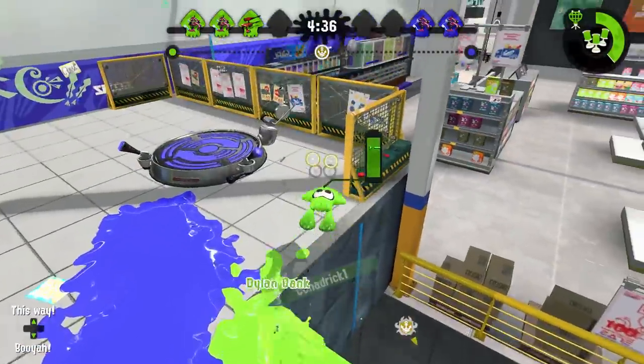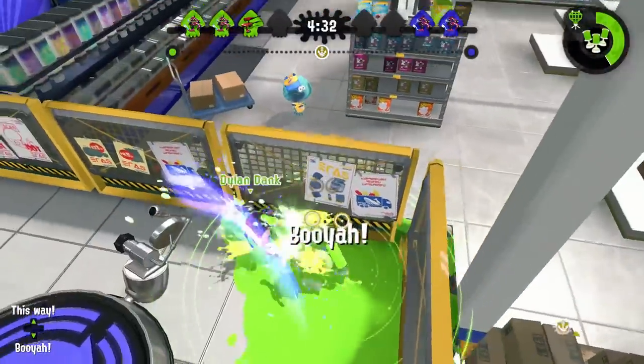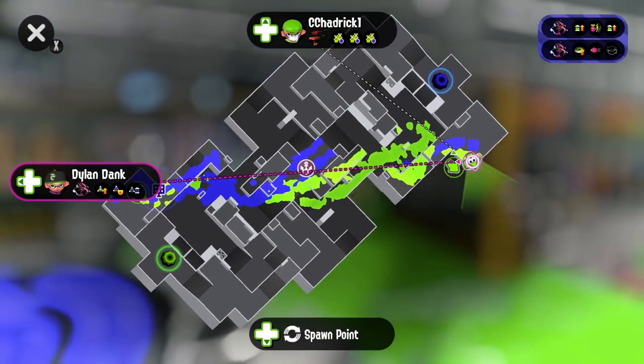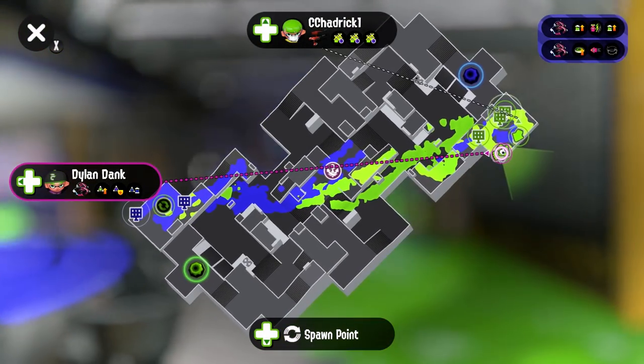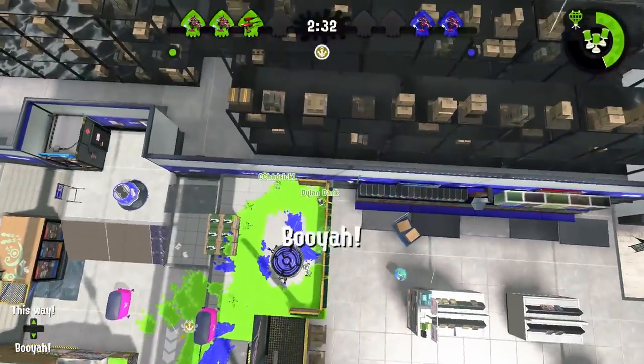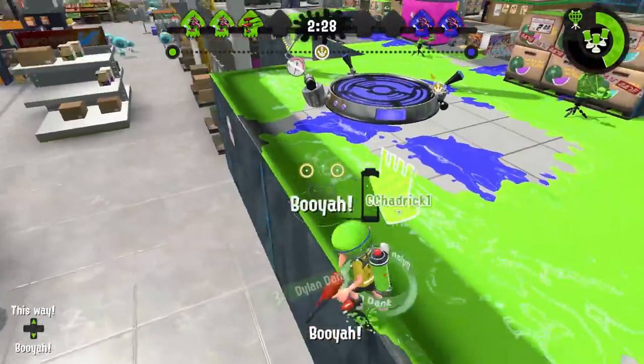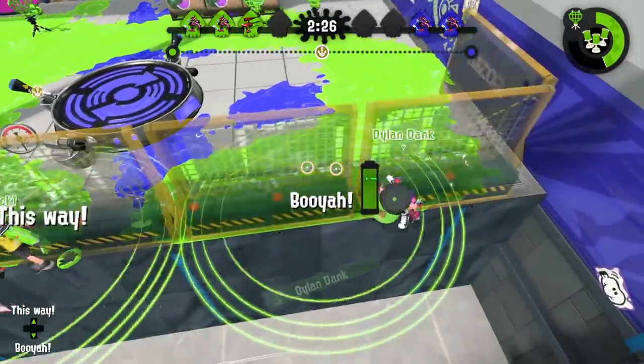To get into the glitch found by Salty Rage, you need to use the dualies. You dually dodge roll between the spawn shield and the base. At just the right time, your teammate needs to super jump so their super jump mark gets pushed outside the map by the spawn shield. And then you super jump to that teammate.